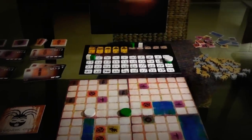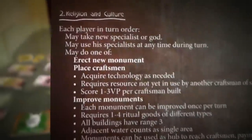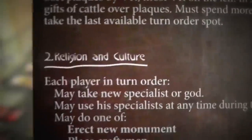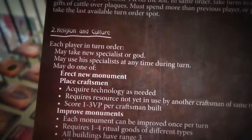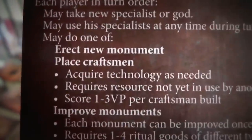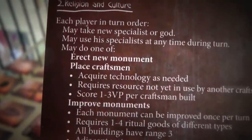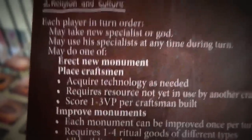Religion and Culture is the real meat of the game. I go first, then Jen gets to go. Here's what we can do: we can take one specialist or god card, and only one. If we have any specialists, we can use them for their special ability. Then most importantly, you may do one of: erect a new monument, place craftsmen, or improve monuments. Basically every turn you get one build action — either build a new monument, increase the size of monuments, or build craftsmen out into the world. You need craftsmen to get the good building resources required to build your monuments higher.